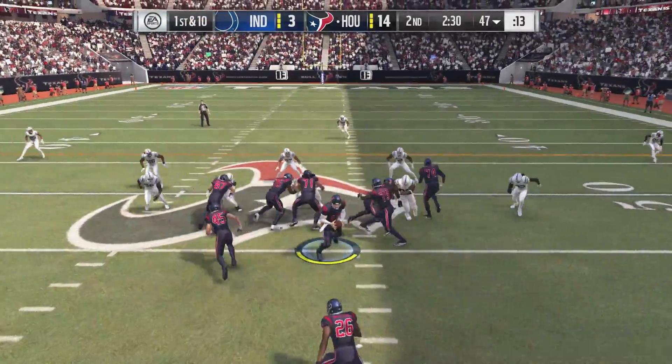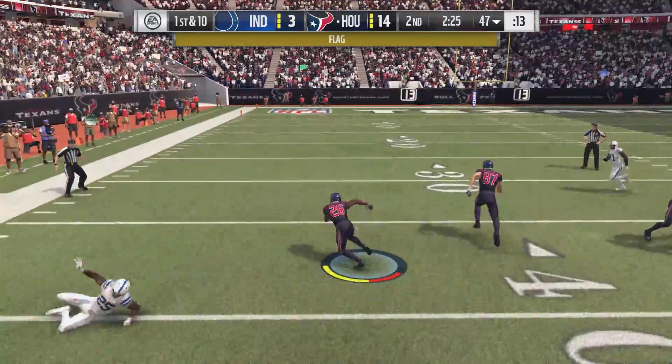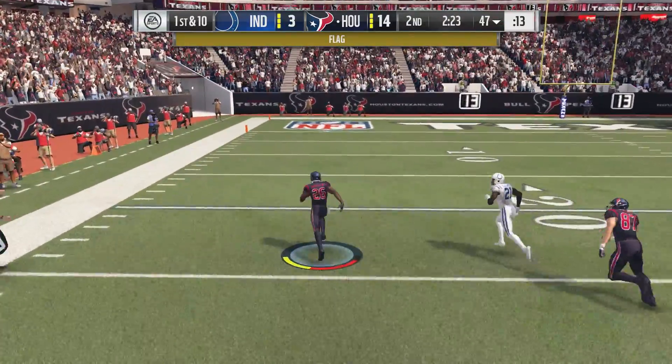That's going to be a tough play to stop. Power 0 when you're running the ball is a dominant play as well. Lamar Miller out here in the open field showing off the speed and juke move, leaving defenders and making them look silly.